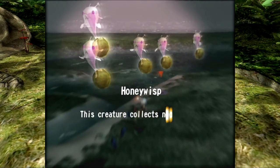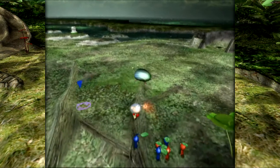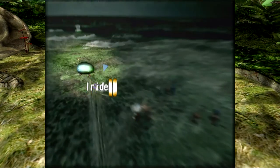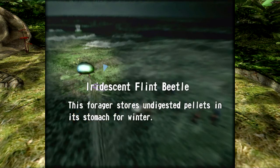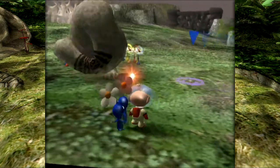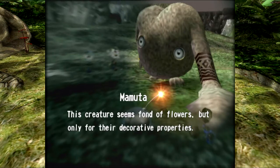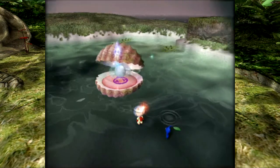These are Honey Wisps — this creature collects nectar for larvae waiting in its nest. We can knock it down by throwing Pikmin. The Iridescent Flint Beetle: this forager stores undigested pellets in its stomach for winter — you can get nectar or pellets from it. Here you can see Mamuta — this creature seems fond of flowers, but only for their decorative properties, which is just heartwarming. I think that was showing Mamuta in the Distant Spring though, which I don't think actually happens.